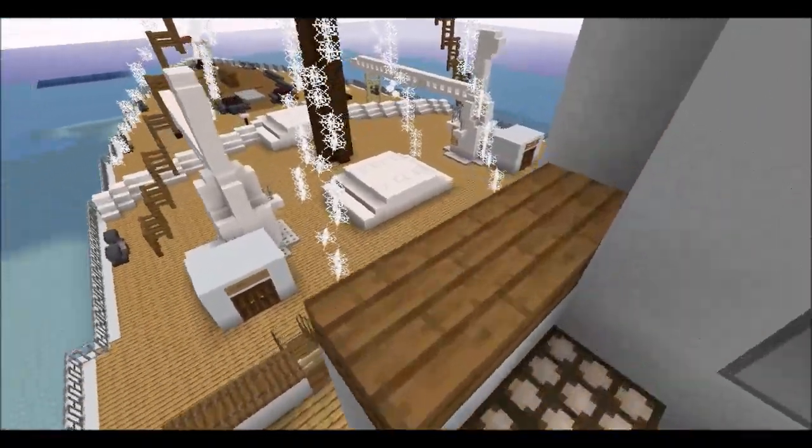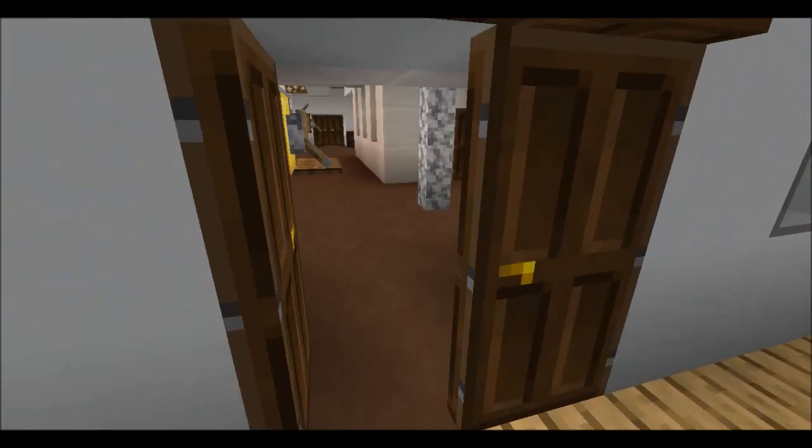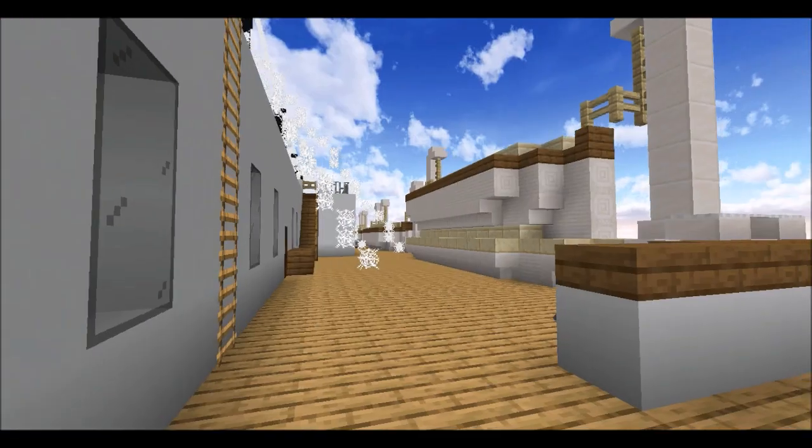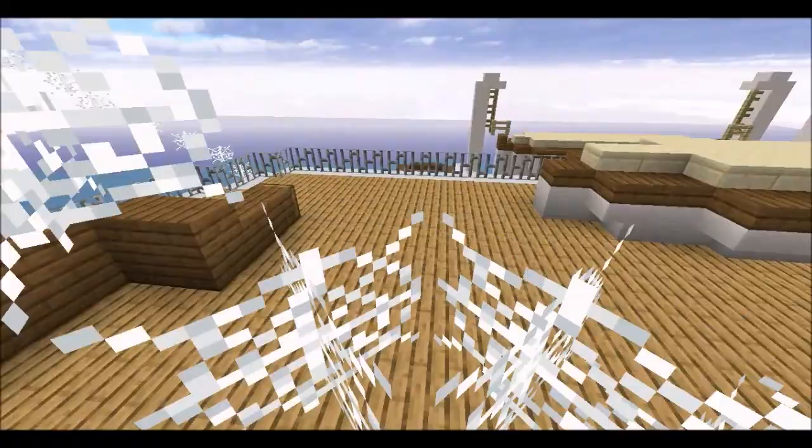Hmm, where are you? There's actually no way. Where are you? You have to go through the boat deck. Oh, I'm on this side. You're on that side? Are you coming?